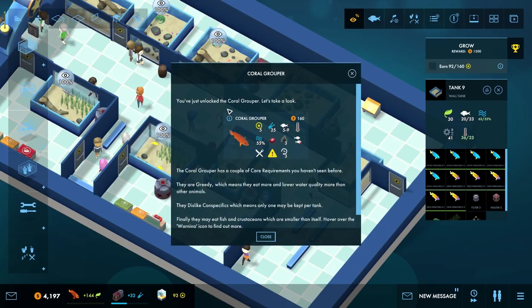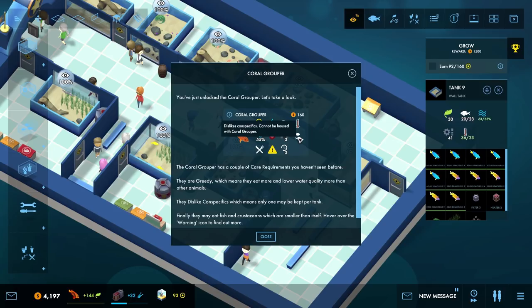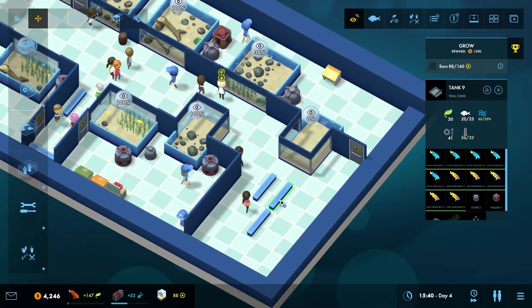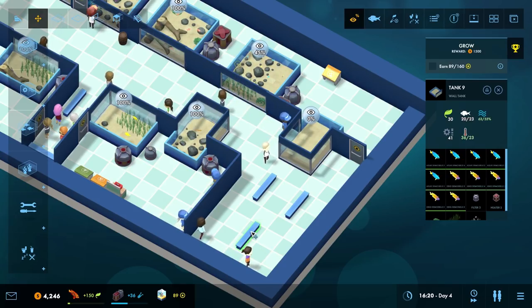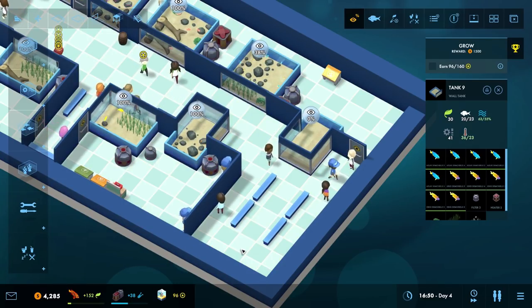Actually, it's the flame angelfish we've unlocked. Let's take a look — a couple of new care requirements. They're greedy, which means they eat more and lower water quality more than other animals. They dislike conspecifics, which means only one may be kept per tank. Finally, they may eat fish and crustaceans smaller than themselves. Let's move some benches around to make a little seating area.